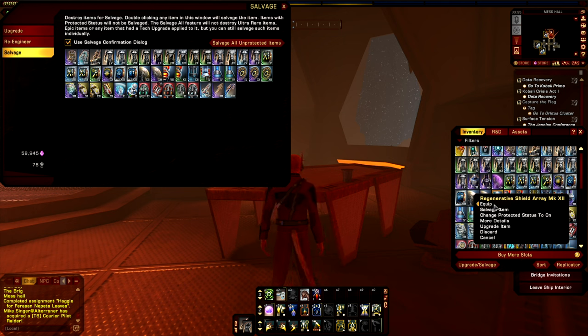Do not worry — by default it will prompt you whether you want to salvage the item or not, so it does give you a bit of a heads-up. You can turn that off though if you go into the salvage dialog here and deselect this checkmark. And if you have protected status on for an item, it will not salvage it, as indicated here — it'll only salvage the unprotected items.